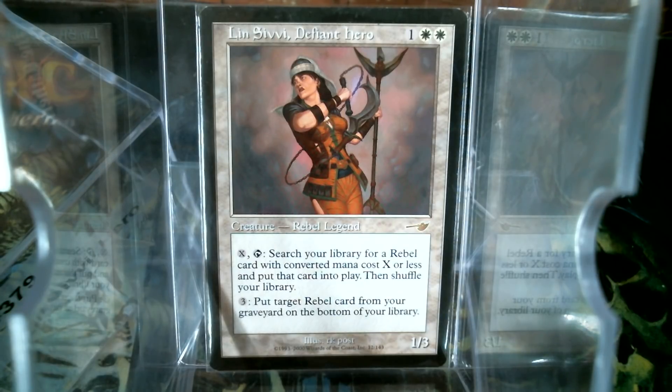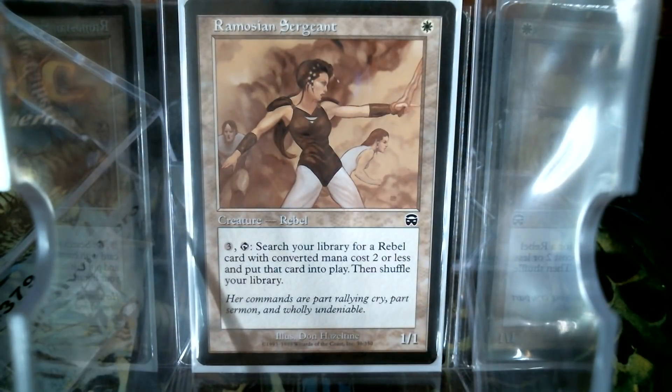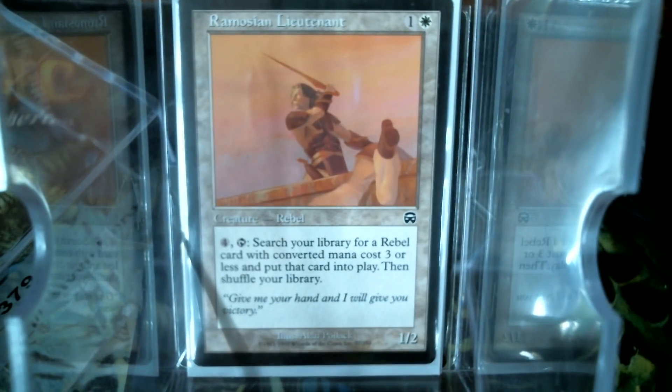She was not the only one. They started the curve at one drop, one mana. And the original cycle from Mercadian Mask, you went up — your one drop got you the two drop. You're paying one more mana, so three mana gets you a two drop, but that's on your one drop. So you could go up the chain from the sergeant to the lieutenant, Lieutenant Lin Dunbar there.